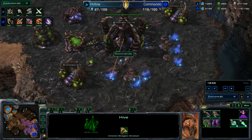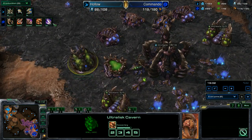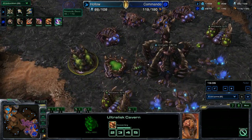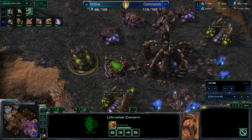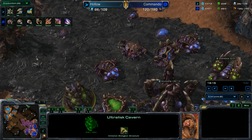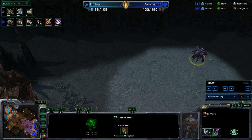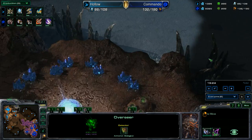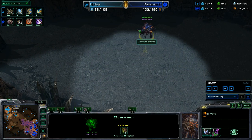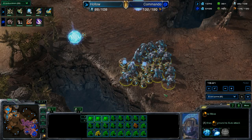Zerg is banking 5,000 minerals with the hive down. An ultralisk cavern goes down. Speed is finally researched at 19 minutes into this game! Charge is being researched for Protoss, and a nydus network is going down as well. He has an overlord out in the middle of the map — he'll be able to fly this somewhere and put down a nydus network. There's actually a good spot right there, with the Protoss army way out of position.